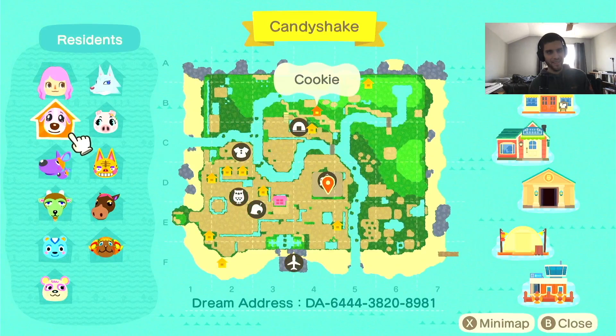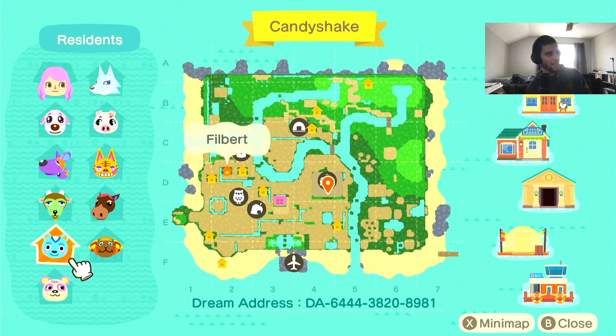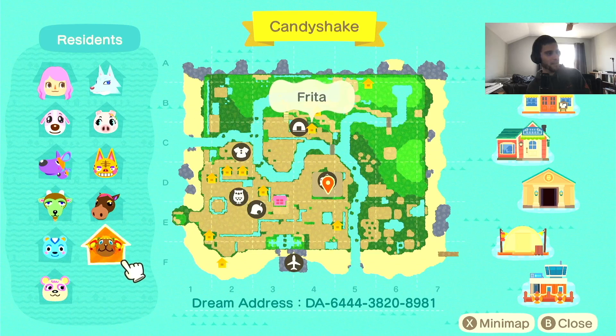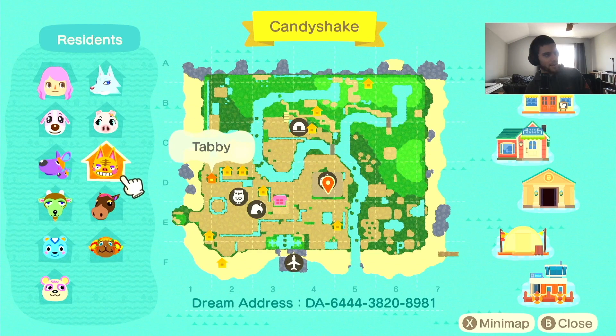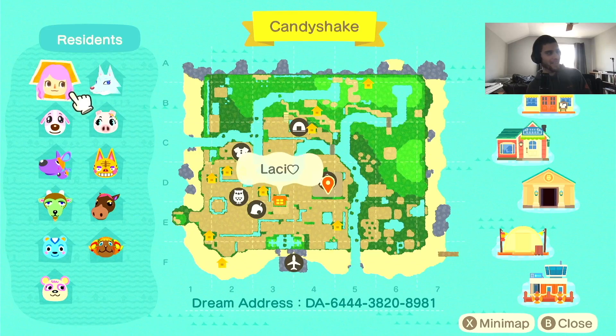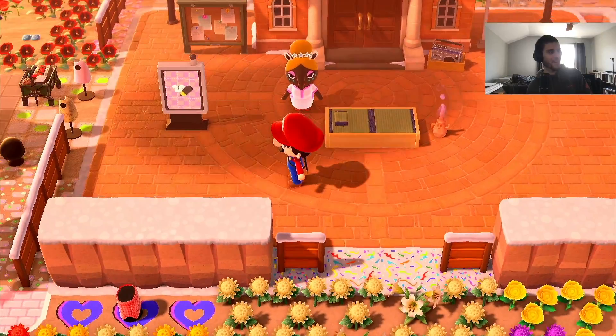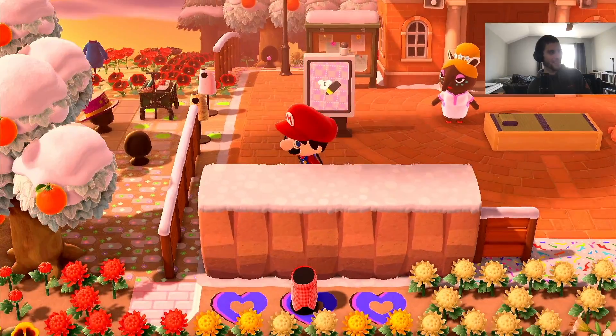We've got Lacey as our town rep, and then Cookie, Sylvia, Gruff, Filbert, Pinky, Frida, Annalise, Tavi, Gala, and Whitney. Very cute selection of villagers — it's definitely a very colorful island.